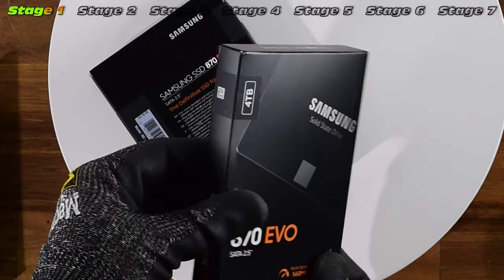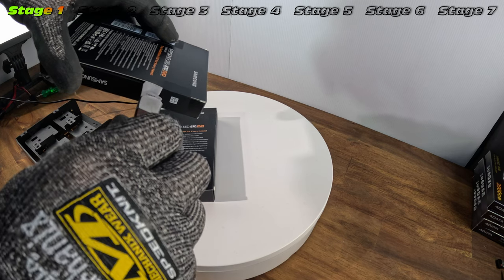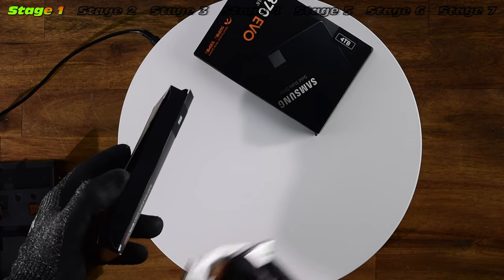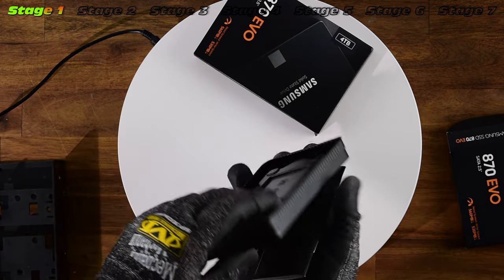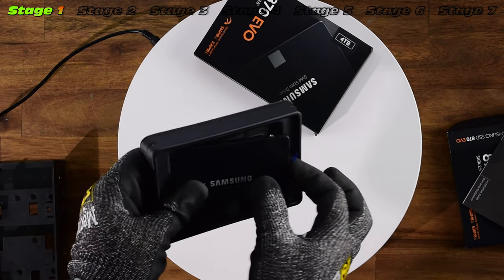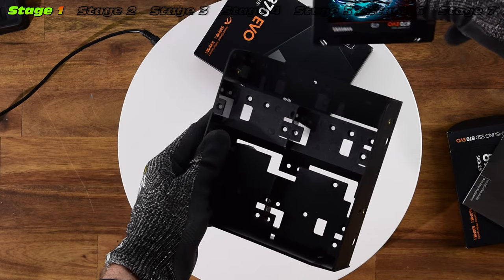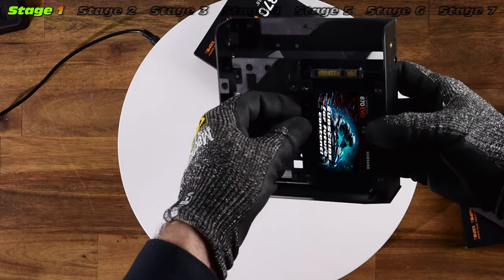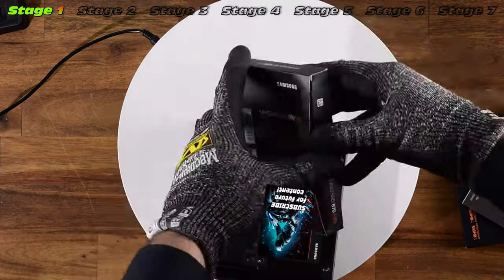Here's the 870 EVO — let's quickly unbox it with my handy pocket knife. Safety first, got our gloves on. Here's our SSD in standard packaging — we have the manual but we're not going to spend time on that. There it is: four terabyte SSD with V-NAND, pretty powerful with generally fast speeds. We should get around 550 MB/s on read and maybe slightly less on write. It's actually quite a good fit — very well designed on these adapters. And there's our second SSD test fit.